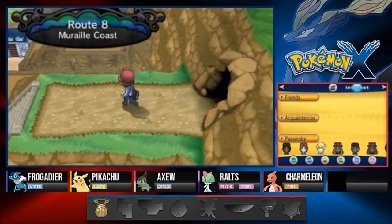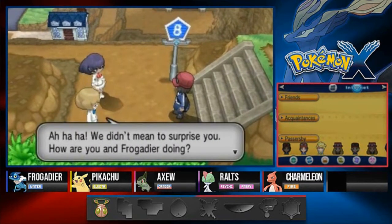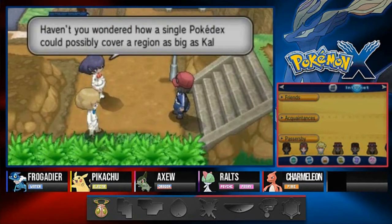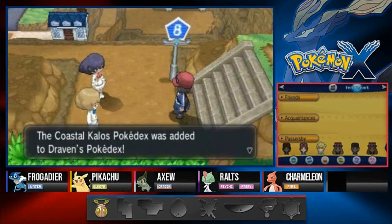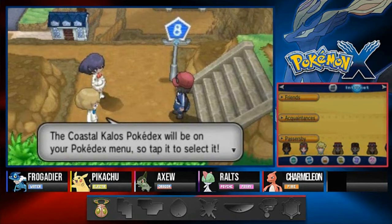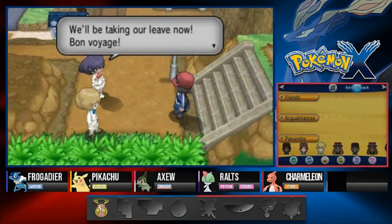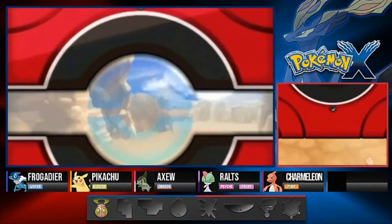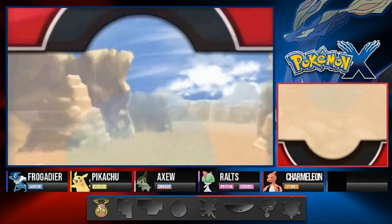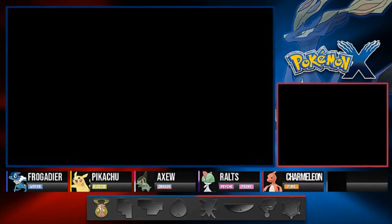So here we are in Route 8, now we're in the Murail Coast. And once you get over here you'll hear: 'Stop right there! We didn't mean to surprise you. How are you and Fartigare doing? Haven't you wondered how a single Pokedex could possibly cover a region as big as Kalos? Well, you can't — that's why we are here to power up your Pokedex.' And now we got ourselves the Coastal Kalos Pokedex added to our Pokedex. We've seen two Pokemon from the Coastal area: Spoink and Klauncher. But now we're going to be seeing a lot more.